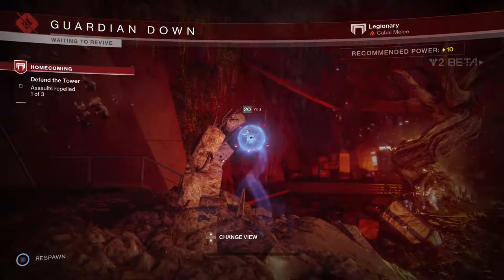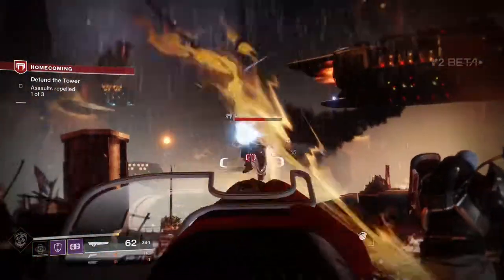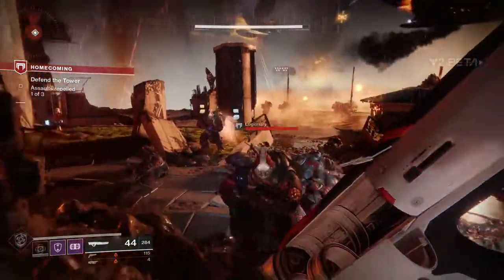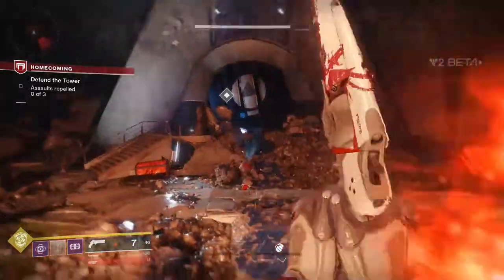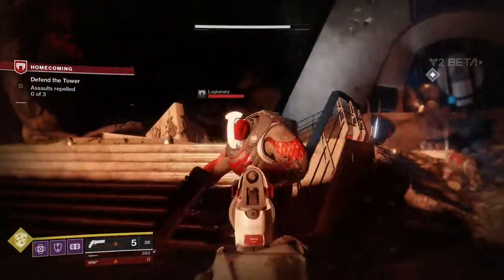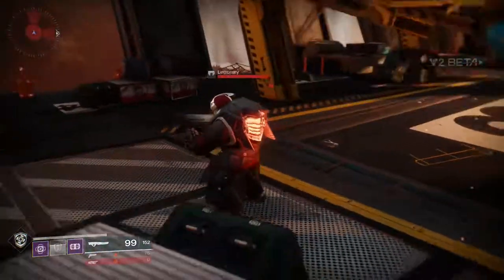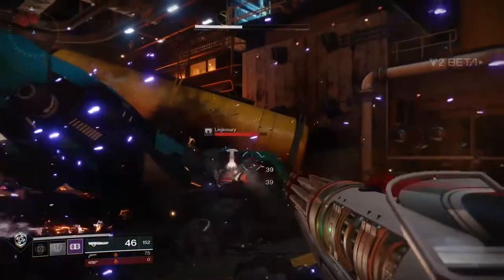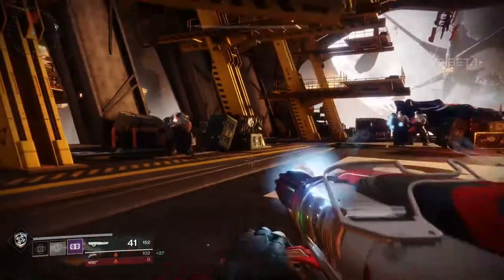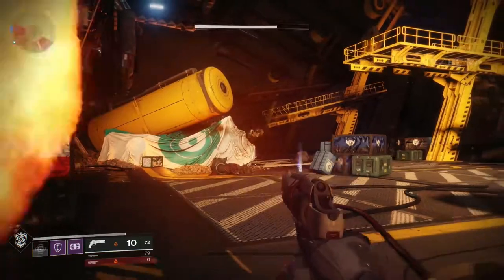The shield came back really fast, which I liked to a point, but I almost think it came back too fast. It's a pretty powerful tool and it lasts a long time — I don't want it to become just a constant safety net where you can put up cover everywhere. It would be nicer if the cooldown didn't start until after the shield went down, and then had a slightly longer cooldown. It almost felt like by the time the shield was gone, it was only about 30 seconds until you had another one.